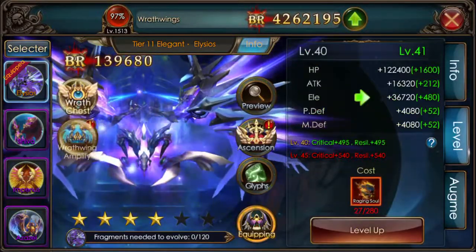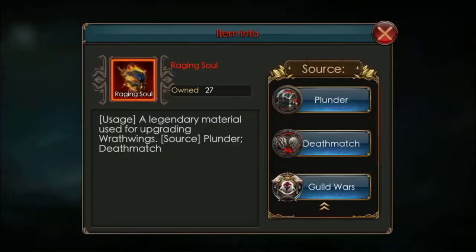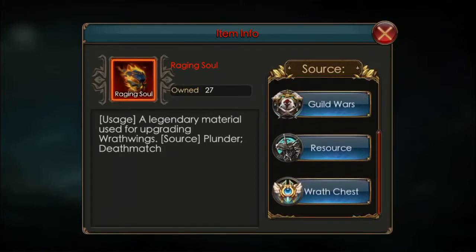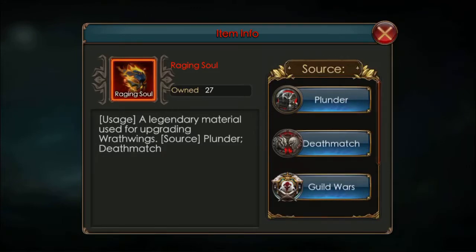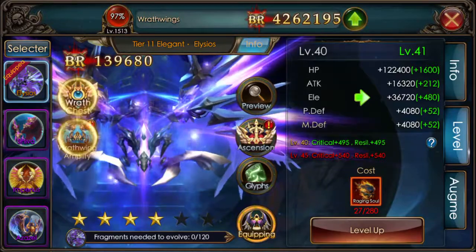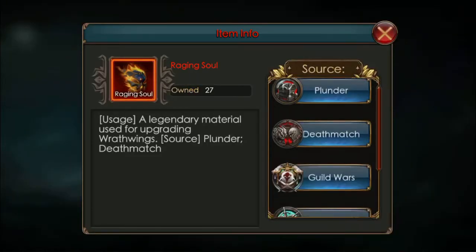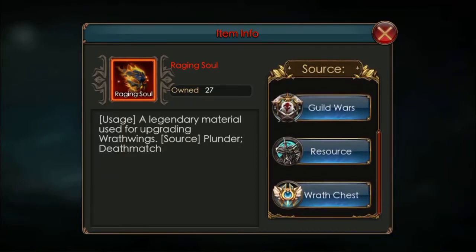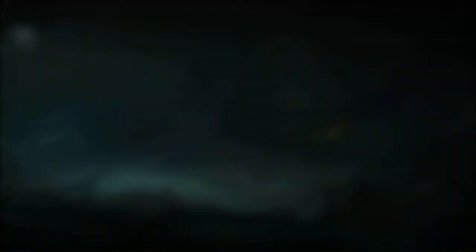Once you want to level them up, you go to the Level tab. They cost Raging Souls. Raging Souls are available in these different places, and also in other spots. You can get Raging Souls from Plunder, Deathmatch, Guild Wars, Resource, Wrath Chest, and also from Honor.